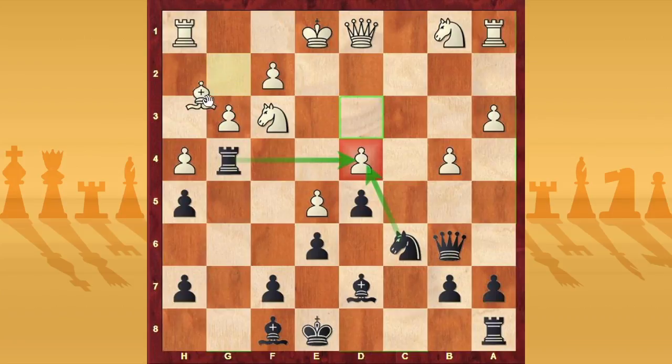So after bishop h3, you can play check, king f1, and then you win the pawn — black has a good advantage.